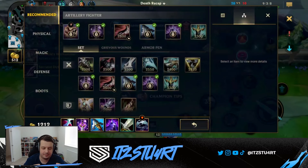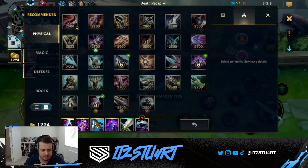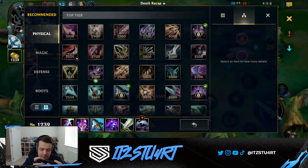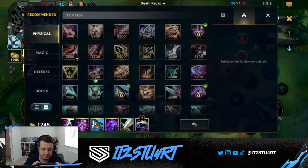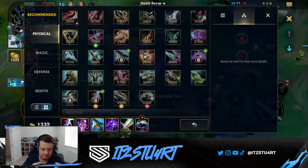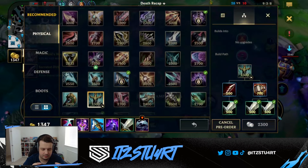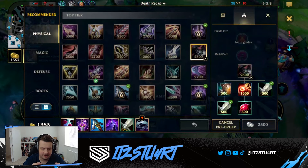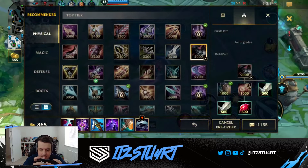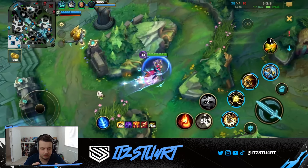I don't really know what other items you could go. Dustblade is only good if you can get into auto attack range, which you might not get into most of the time. I could go Serpent's Fang — there's not really anything else. Maybe Black Cleaver could be okay. Black Cleaver might not be that bad as well. Or Sterak's — Sterak's is also a good option.